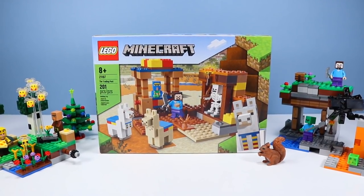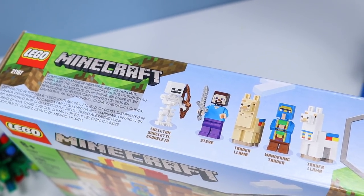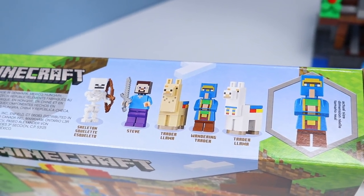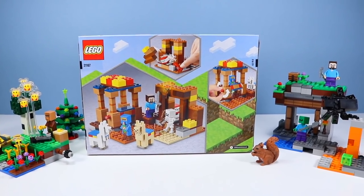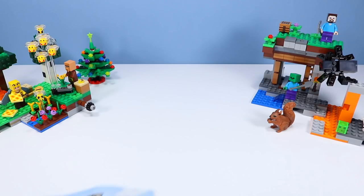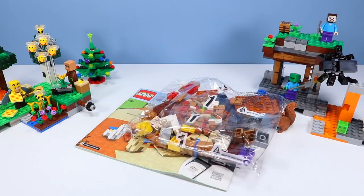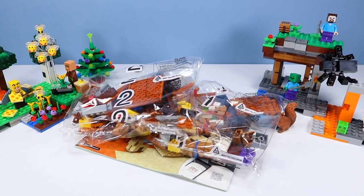LEGO Minecraft set number 21167, the trading post, 201 pieces, included a skeleton, Steve, Trader Llama number one, Wandering Trader, and Trader Llama number two. The haystacks will fly on the back of the box — this trading post is packed with antics. Inside the box, a book of instructions, bag one of pieces, and bag two of pieces. We have much to trade at the post of trading. Let's get constructing.